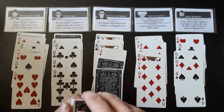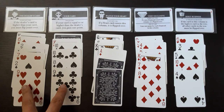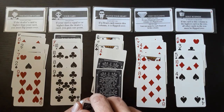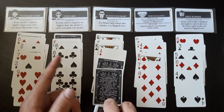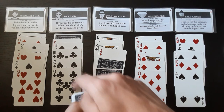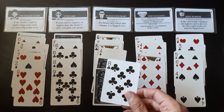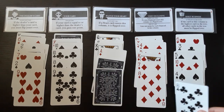It's funny enough that the rules say you don't get a point if they are equal, but you don't flip it either. However, the card right here says if your card is equal to or higher, you gain one point. So we still get a point according to the card, but according to the rule book we don't. The cards speak for themselves, as they say.